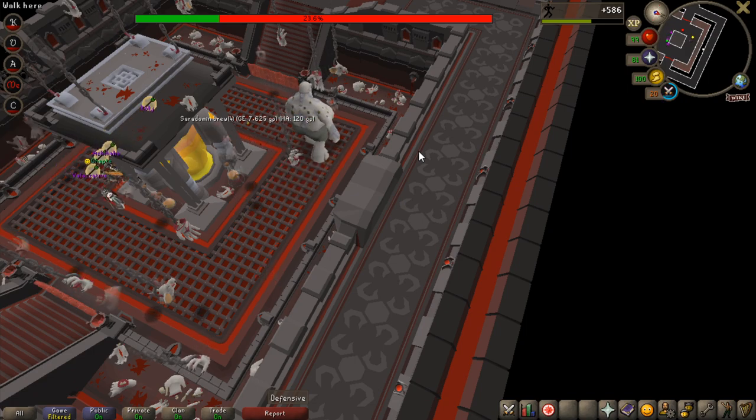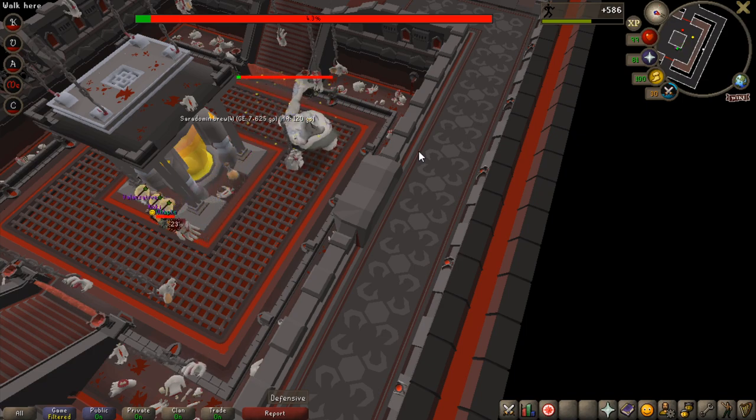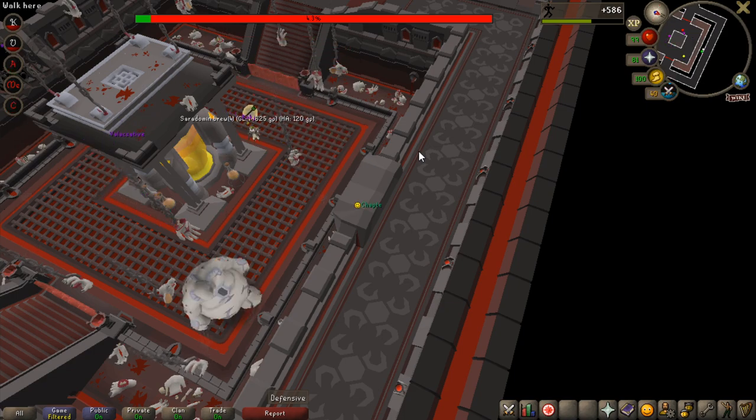I have no brews anymore. I took over someone else's inventory setup so I only had like 3 brews and no stamina. Oh no — he's going to come up. I don't have stamina, I'm dead. And he's down! Nice nice nice — he's dead now.